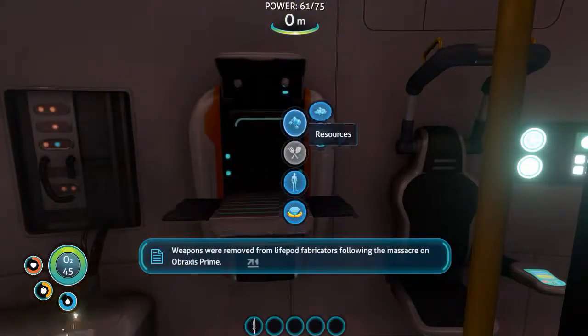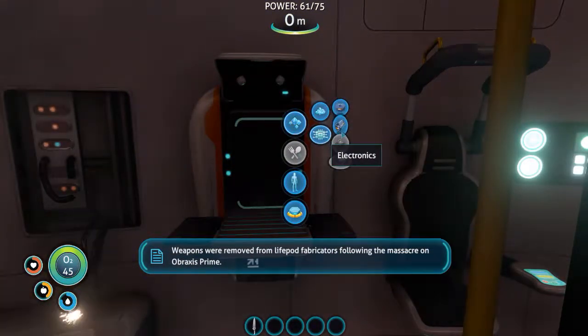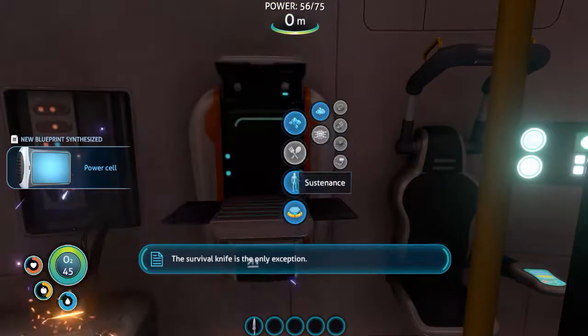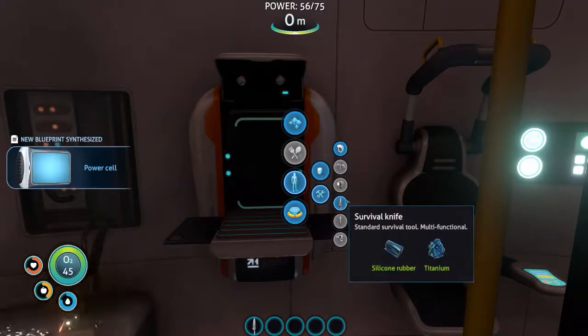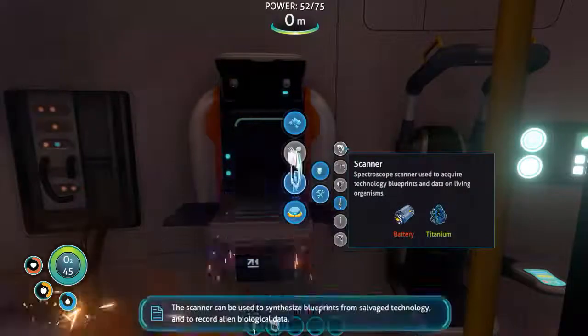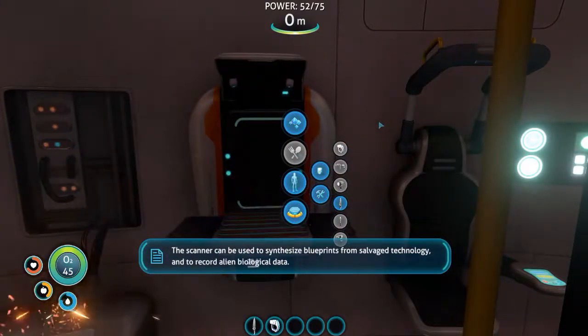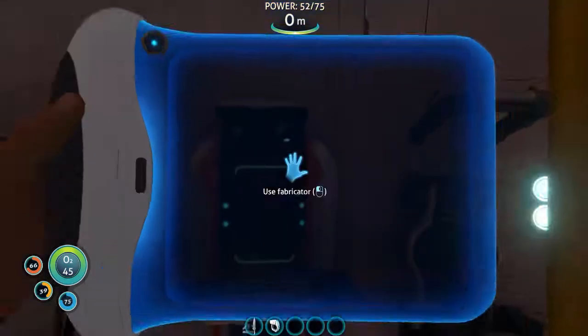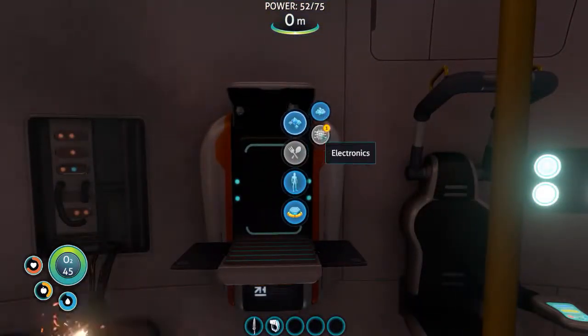Weapons were removed from standard survival blueprints following the massacre on Braxis Prime. The knife remains the only exception. New blueprint acquired. The scanner can be used to synthesize blueprints from salvage technology and to record alien biological data.